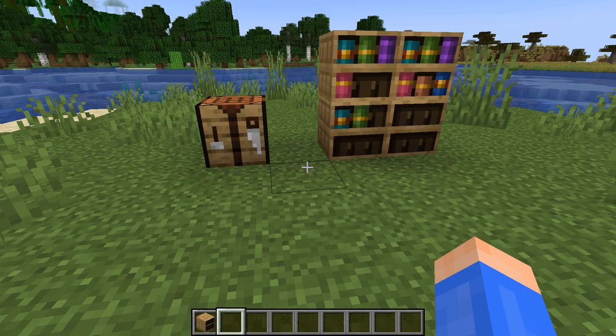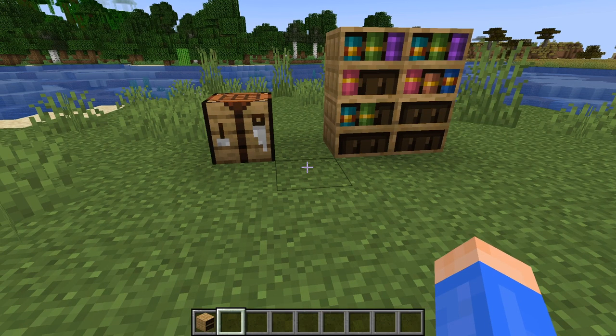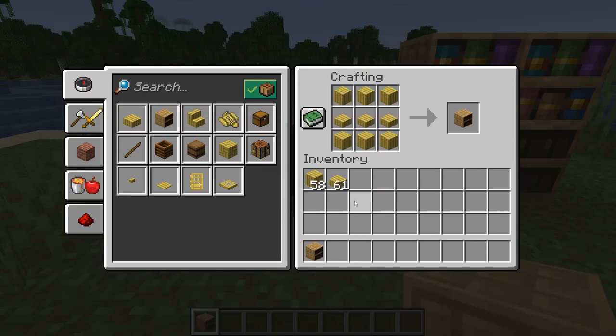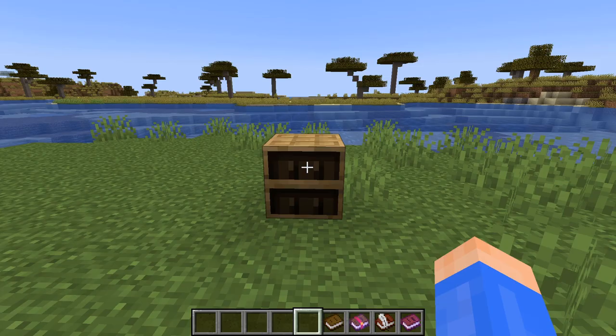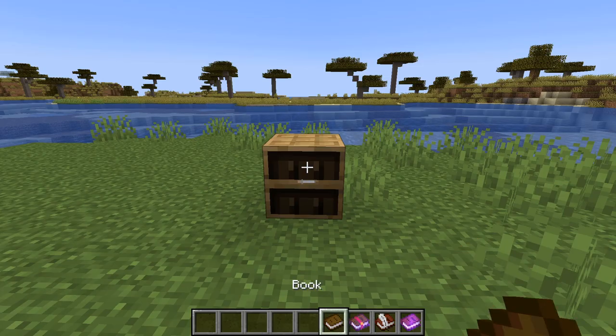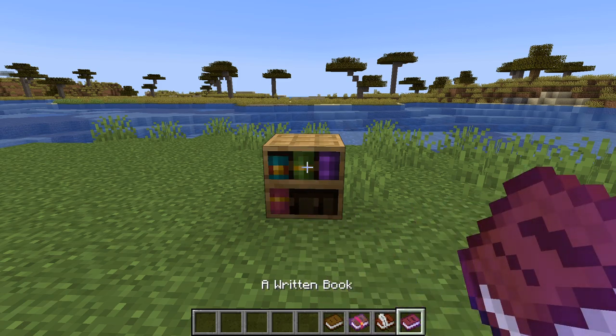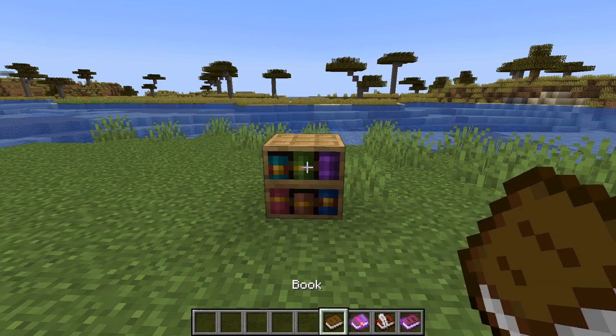And our final category of new block is really just a single block, the chiseled bookshelf, which can be crafted with 6 planks and 3 slabs. The chiseled bookshelf works by allowing you to put in books, enchanted books, book and quills, and written books — up to 6 total, and any combination of those.